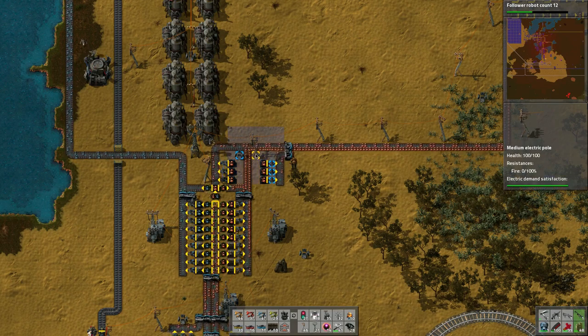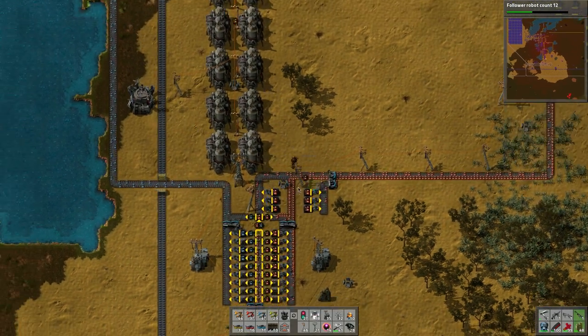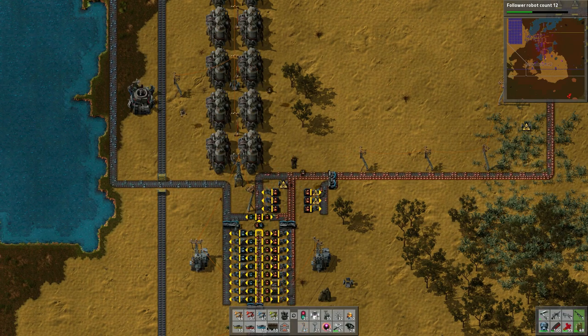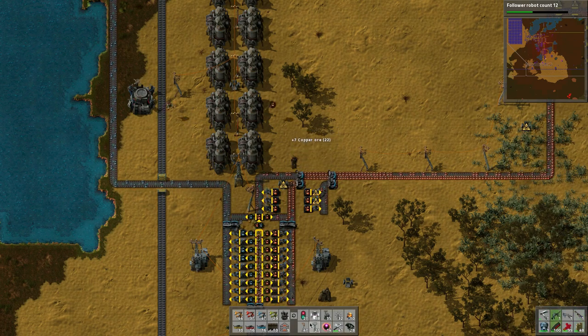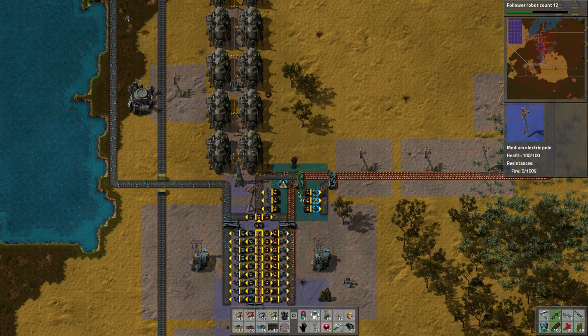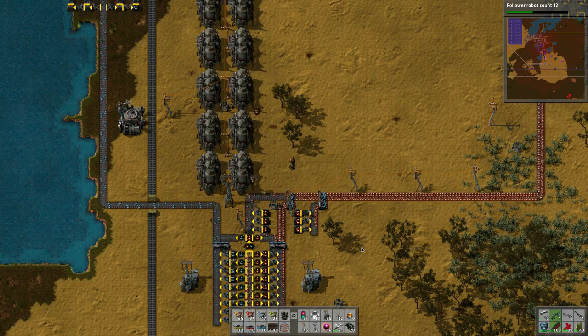Then I say 'crap, I need to put another splitter in because that stuff's going to back up.' So I put a splitter in and rotate the piece since I don't have any more blue belts. Then I realize I need to put power back in and voila, now it all works - it's nicely loaded.